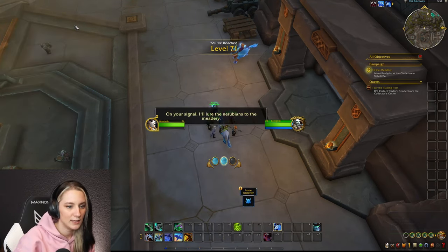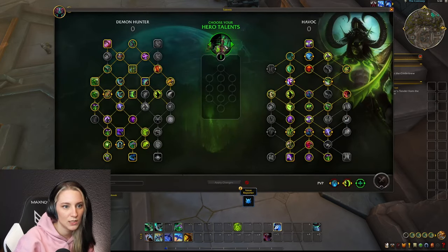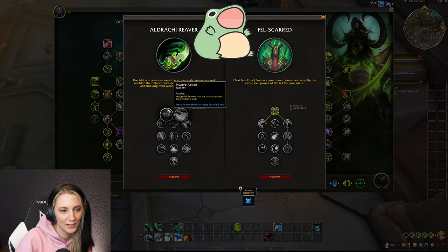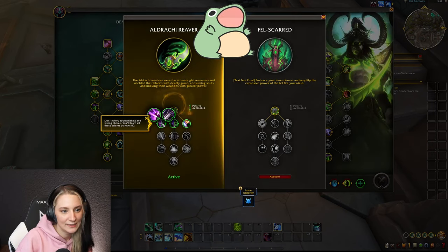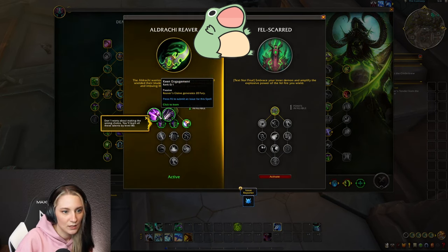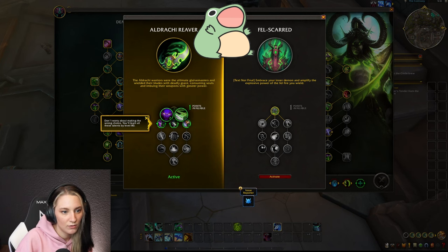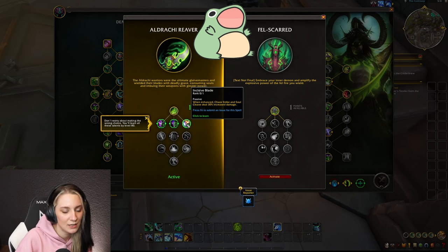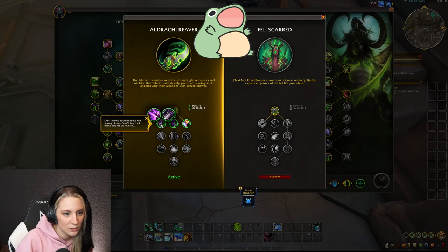We hit level 71. Since Demon Hunter only has two specs, we get fewer hero talents than other classes. The Aldraki Reaver and Felskarn options are available: the Felskarn is not finished — you can basically only read the flavor text, and many spells say nothing at all. The Aldraki Reaver is what I've been playing, but it's pretty bugged right now, so I'll leave detailed commentary to the Demon Hunter professionals.